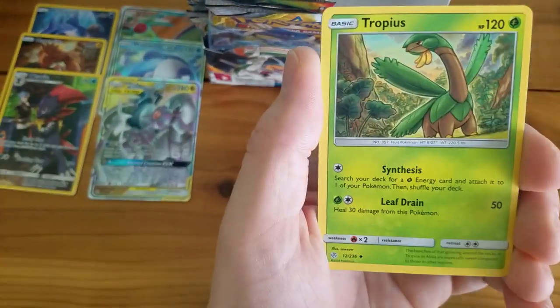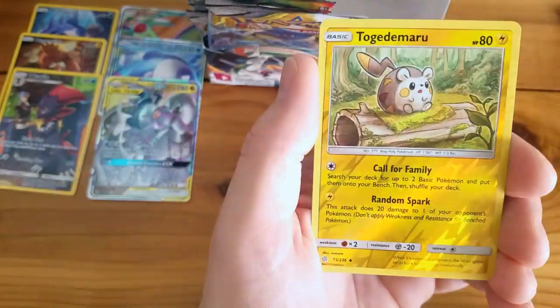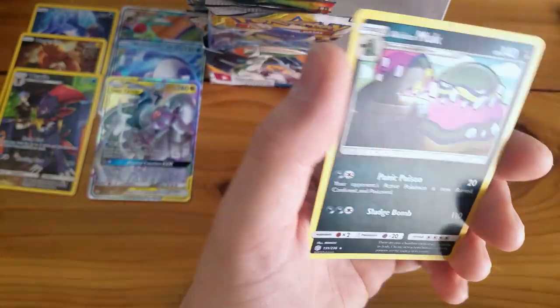Tropius, Turtonator, Epsilon, Turtonator again this time Reverse Holo, and Alolan Muk.